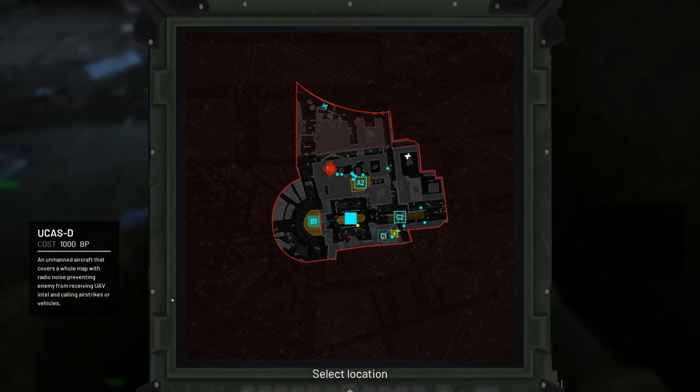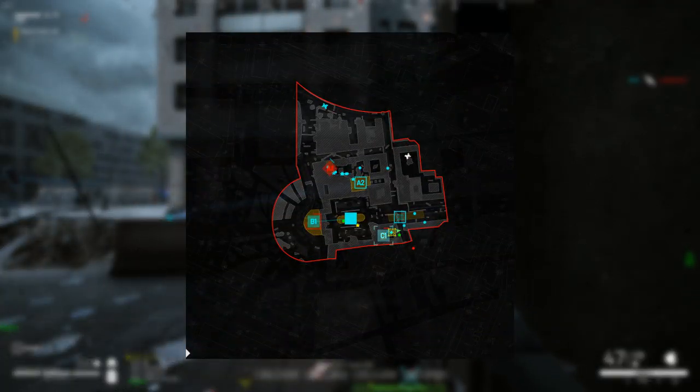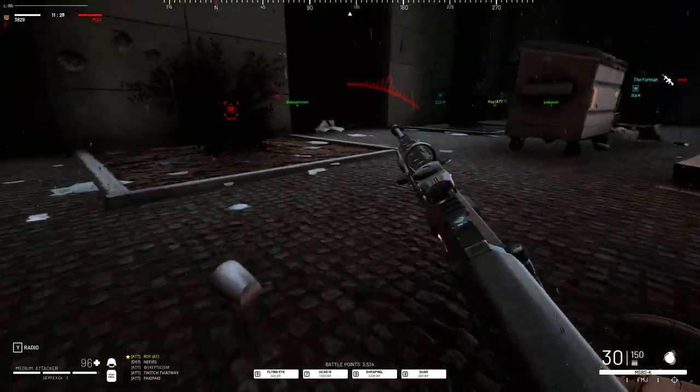ASD jams the signal on the whole map at once, but for a short time, and its cooldown is quite long. It can be useful only in very specific cases — for example, to disable all enemy raiders or remote control vehicles.